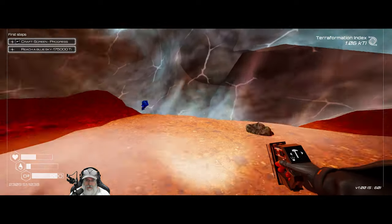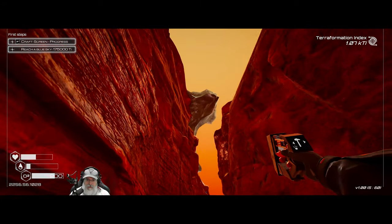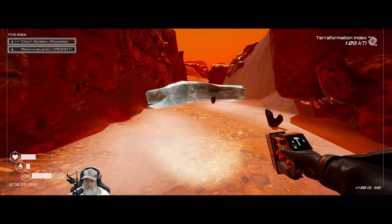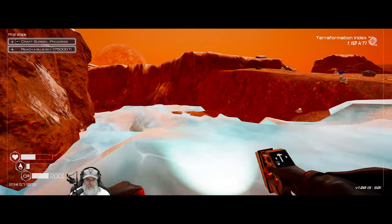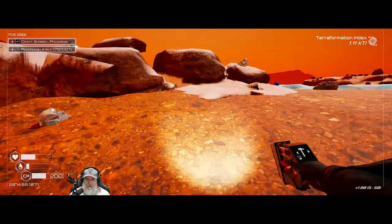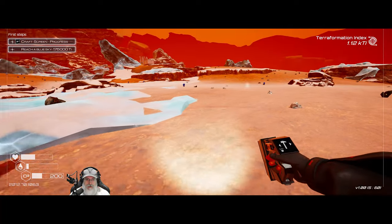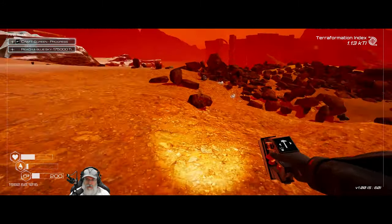It looks like there might be more cave here that's currently blocked. Our base is just right up above on the left. We're looking for a couple more crates. The biome description says this will eventually turn into a lush area, so I'm very much looking forward to seeing how that all comes together.